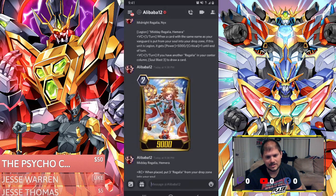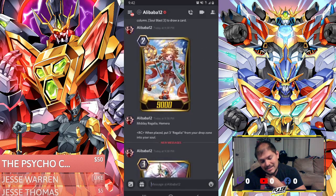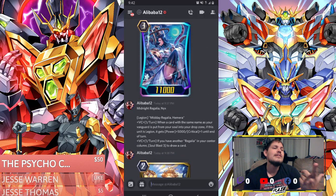If you keep doing this Soul Blast effect — as long as one of these people go into the soul — you'll be able to do the effect. When she's Legion, she doesn't become vanilla anymore; she actually gets the effect when she's Legion. So she'll maintain this effect always, which is good. As long as she stays in Legion form, she's good to go. When we see Regalia Hemera, it's not bad — when it plays, put 3 G0s in the soul, so you're soul charging 3 units to prep the effect, draw 1 card, give 1 crit. Legioning means you possibly won't deck out, which is good.